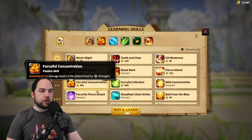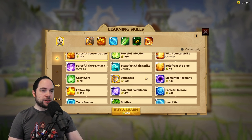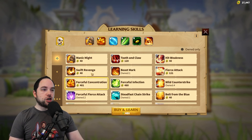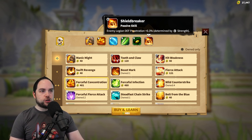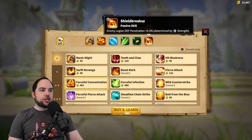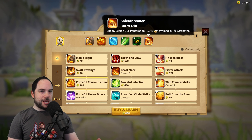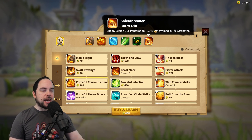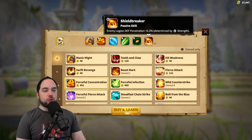Forceful Concentration is a pretty obvious choice. Another very obvious choice is Shield Breaker, to reduce the enemy's defense with more defense penetration. You're already going for all these ways to reduce the enemy's defense — Shield Breaker lets you absolutely decimate the effective defense of the enemy when you go to hit them. Forceful Concentration and Shield Breaker both seem pretty good.